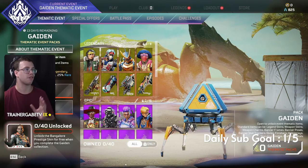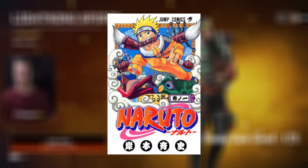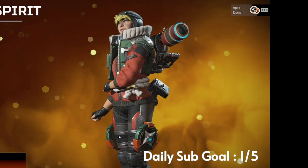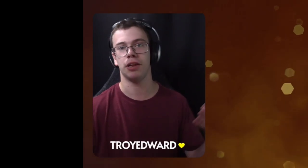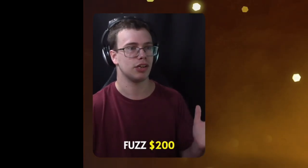Let's go over the first skin for the event, which is the Watson skin with that Naruto theme to it. I absolutely love this skin — it just looks so good. They dropped the trailer with her in it the same day they dropped the event. Usually they drop the trailer earlier, but it looked great and this skin just looks amazing.